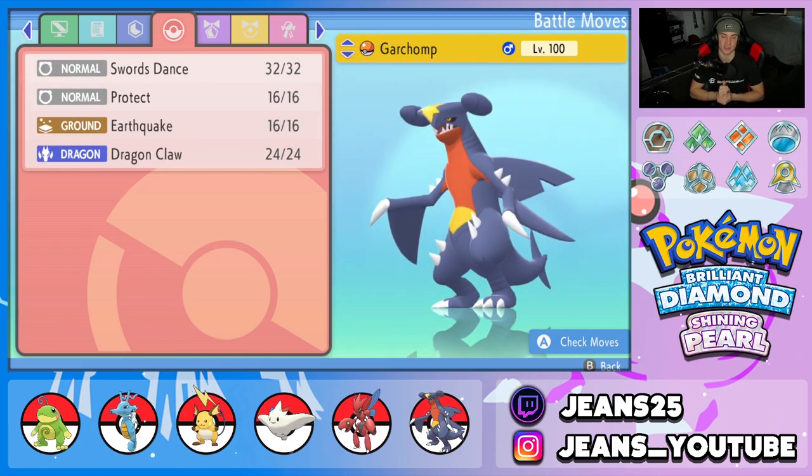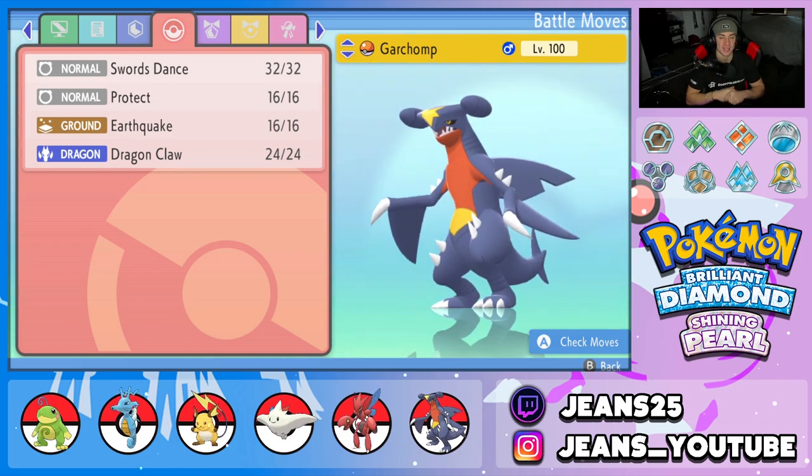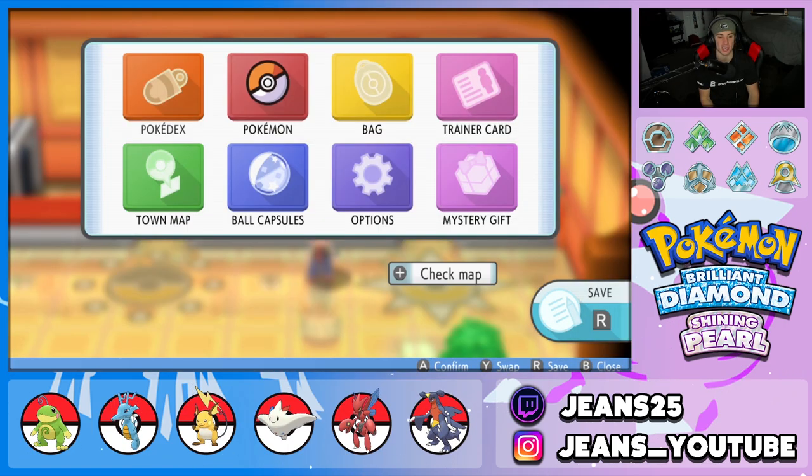Final Pokemon on the squad is another heavy-hitting physical attacker — Garchomp. It has a Yache Berry as its item, with Protect, Swords Dance, Earthquake, and Dragon Claw. Everything's pretty normal about this Pokemon, if it ain't broken don't fix it. He's gonna be able to roll into battle and KO Pokemon left and right. I'll leave the Pokepaste down in the description below.